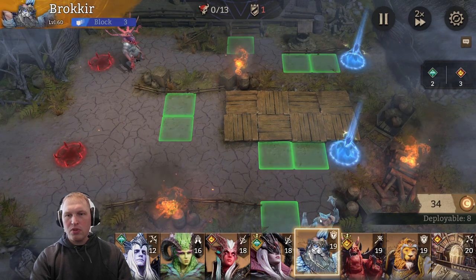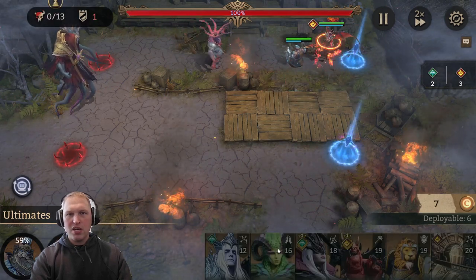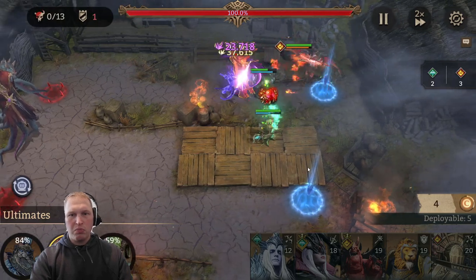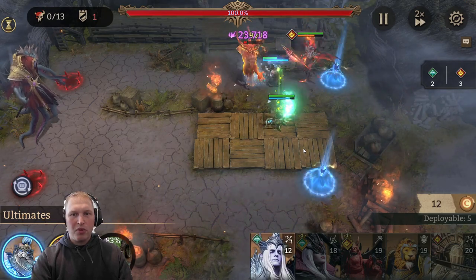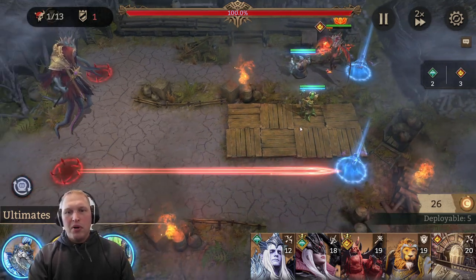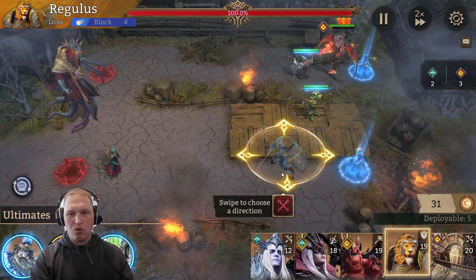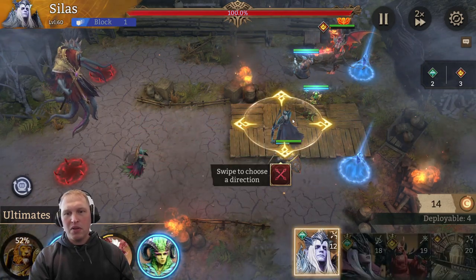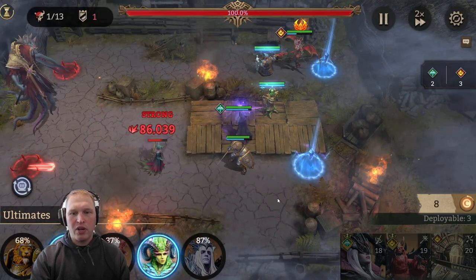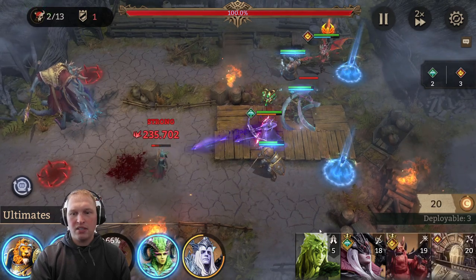Next stage. Monsters are going to start from the top lane, so let's get a tank up there and a ranged fighter that can start doing damage. These 'last of us' type enemies can actually do some damage, so I want to place my healer down next so that they don't die. It really wouldn't matter here because Brokir has an unyielding effect — if you have a tank with an unyielding effect, that'll make it easier, but you still don't want to waste that if you don't need to. Monsters are going to start coming from the bottom one, and there's only two ways they can get to your soul core here, so two defenders will be enough.